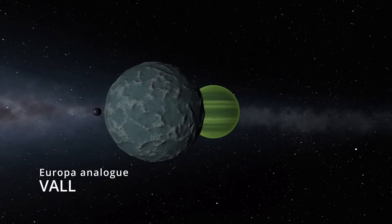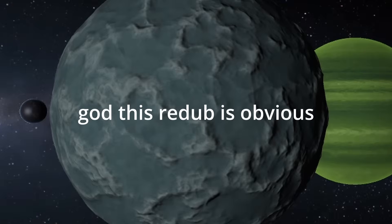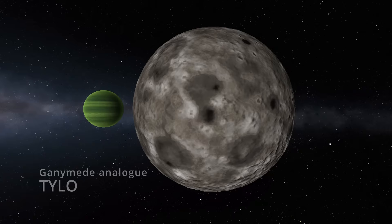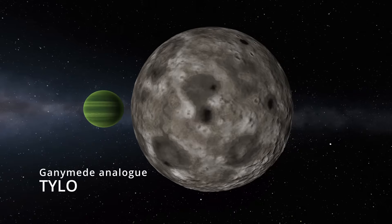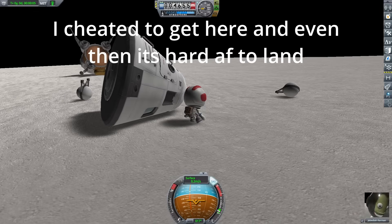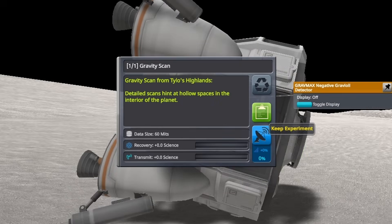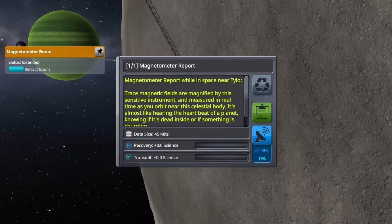Next we have Val, which is basically just Jupiter's moon Europa, but super blue and covered in ridges. Jool's third moon, Tylo, is basically Jupiter's moon Ganymede but with a different coat of paint. The reports from various scientific instruments in-game hint that Tylo has a subsurface ocean which fuels a magnetic field, much like Ganymede.